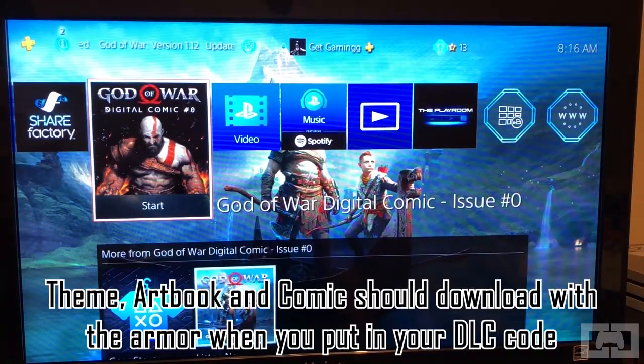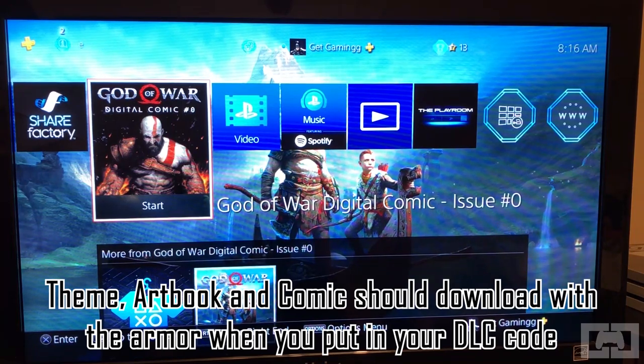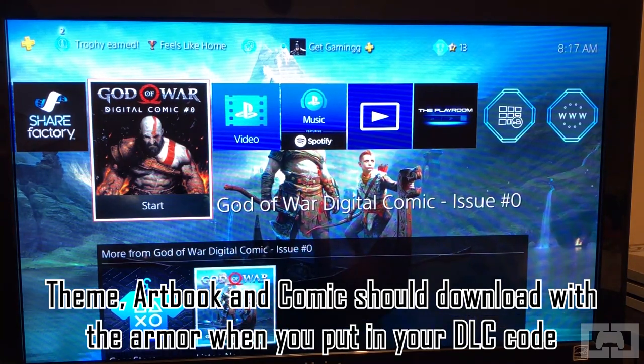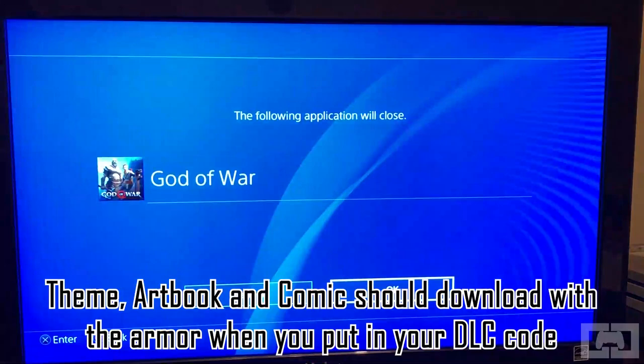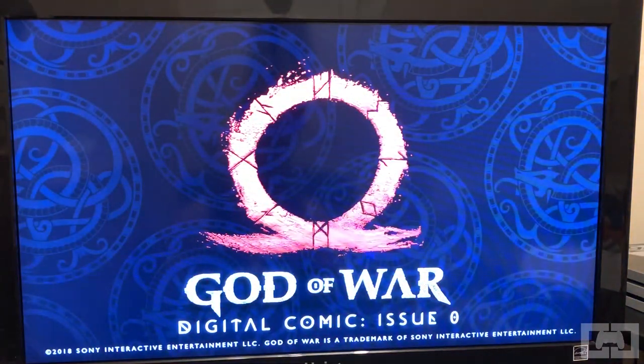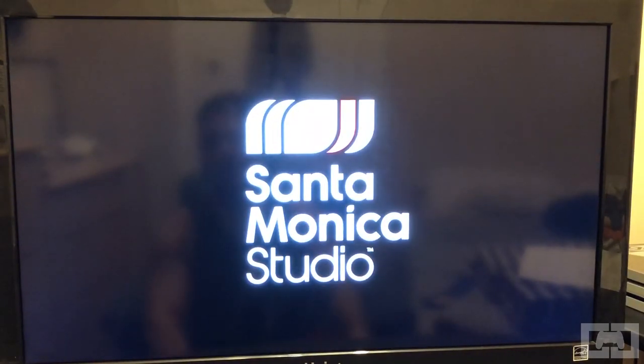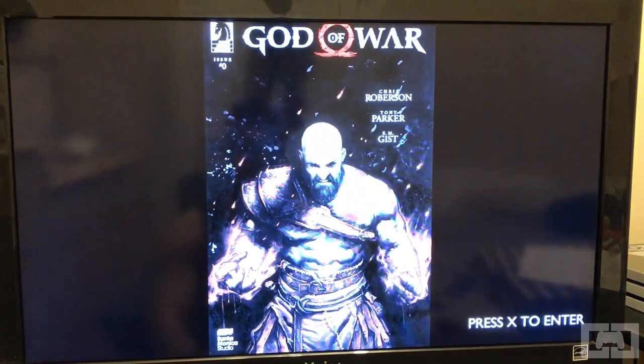The next item the special edition DLC comes with is the God of War Digital Comic number zero. It's sort of a prequel immediately to this game. I'm not gonna show you guys all of it since it's a reward for people who got the special editions. It's not just a book — you can actually play through it; it gives you video transitions, audio, theme music, stuff to read, and it comes with commentary by the game staff including Cory Barlog, as well as the art author and illustrator of the book.